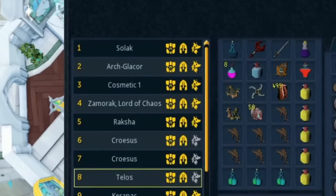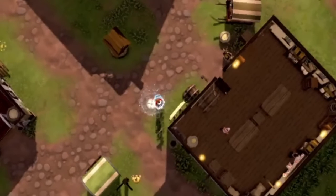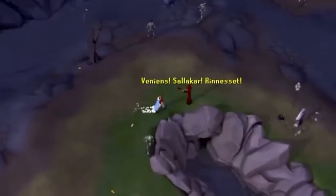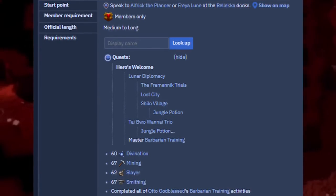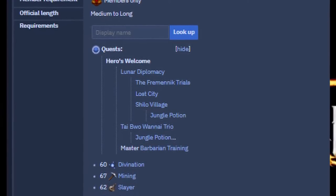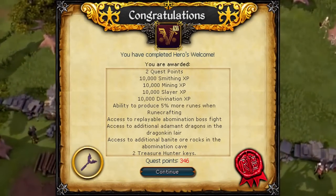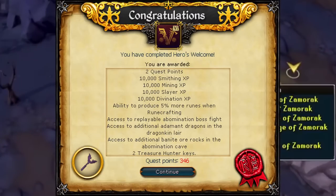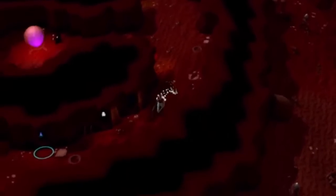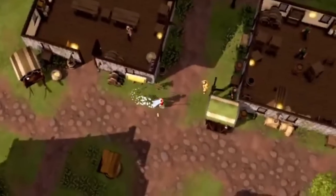In RuneScape, there aren't too many skilling methods that can rival PVM in terms of moneymaking — it's a very PVM-based moneymaking game. But one of those skilling methods is runecrafting, especially runecrafting water runes. There is a quest called the Hero's Welcome Quest — you'll see the requirements on screen — and when you do this quest, one of the rewards you get is the ability to produce 5% more runes when runecrafting. For something like water runes, where you're crafting around 140,000 per hour, an extra 5% adds up to about 7,000 extra water runes per hour. It's a quest you can do pretty quickly, and it's definitely something you should get to add profit to your runecrafting.